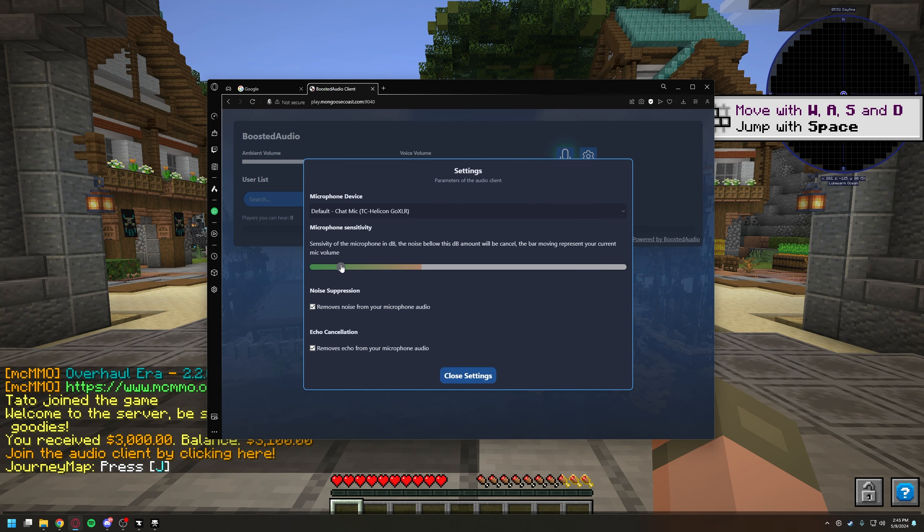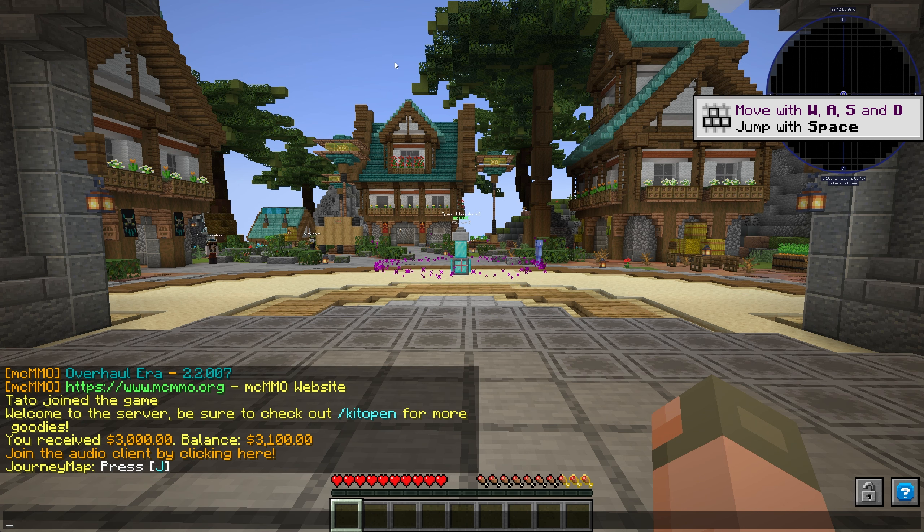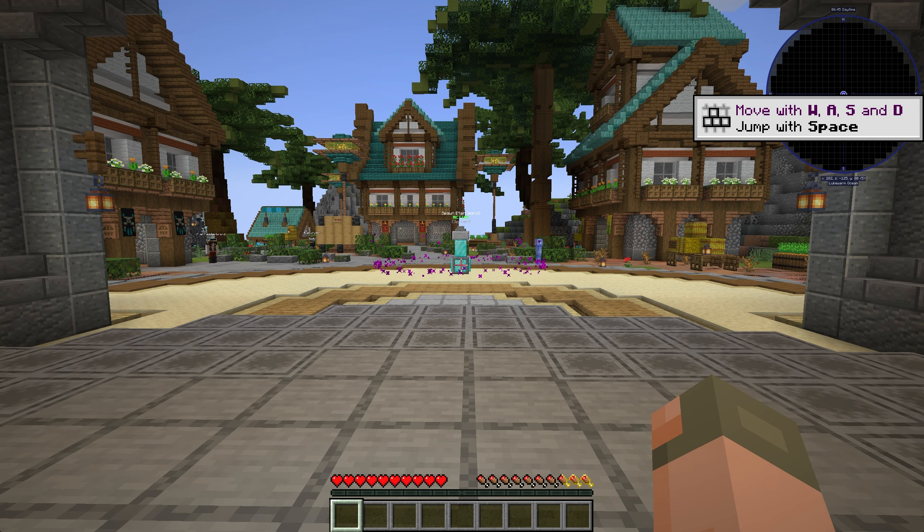It's going to ask if it could use your microphone — this is only if you want to use the proximity chat in the game. You can see it lighting up every time I talk. This is where you can change your sensitivity so that if you breathe a lot it doesn't light up too much — bring it up to where your normal talking voice is, just right below it, so it's not cutting you off. You can remove noise suppression and echo through here as well, and you can mute your mic. You can hear everybody within 30 blocks from you. If you don't feel like talking to anybody, just close out that page and you don't need to use it.